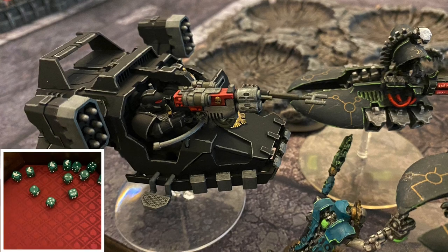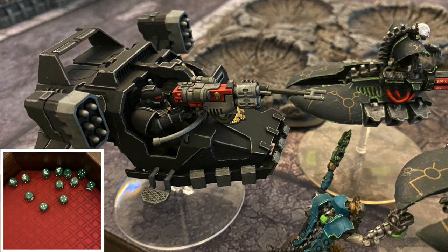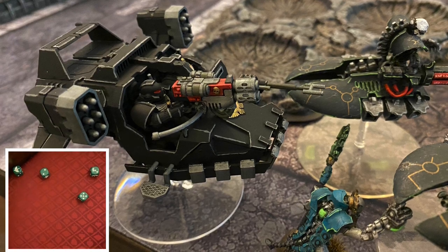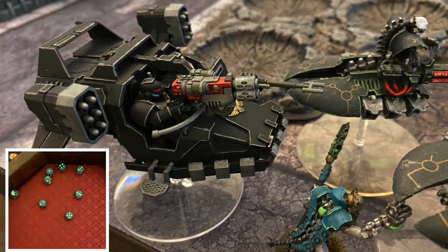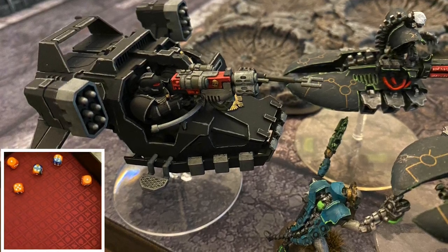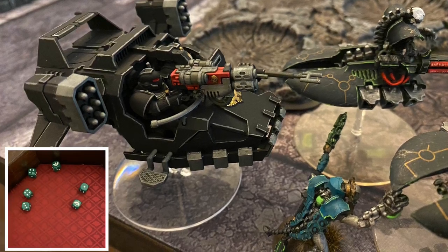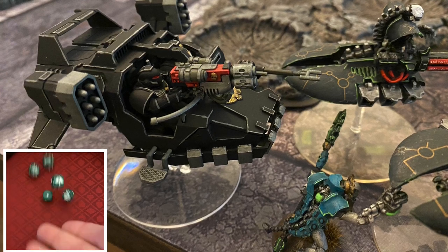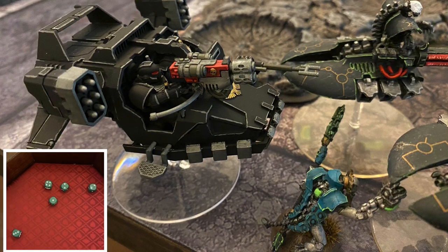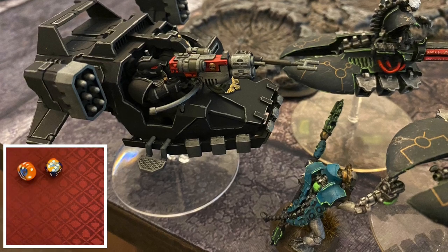Next up, the Talon Master will target the Cryptek, being the closest visible model. The Assault Cannon is going to get 12 shots and he's going to hit on eight of those. That is going to result in five wounds needing threes. The Cryptek is going to take invulnerable saves and he's going to fail three of them needing fives, so there will be three wounds going onto the Cryptek. Then the Heavy Bolter will fire out with six shots — it will get five hits that will convert into three wounds. The Cryptek again has to take invulnerable saves and it will result in two failed saves.